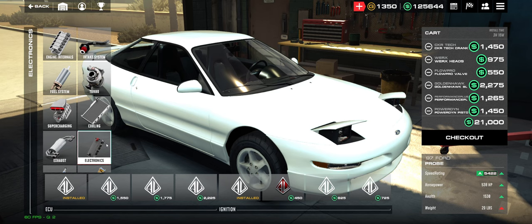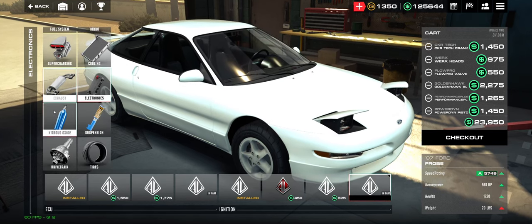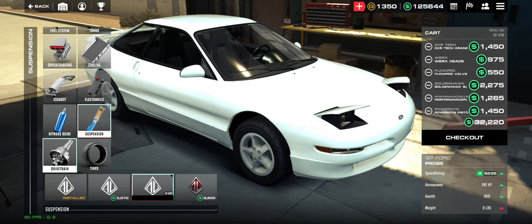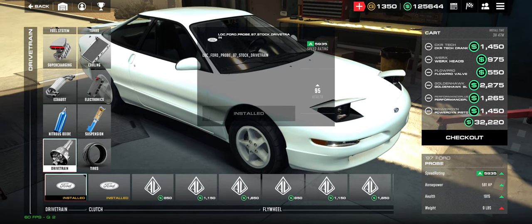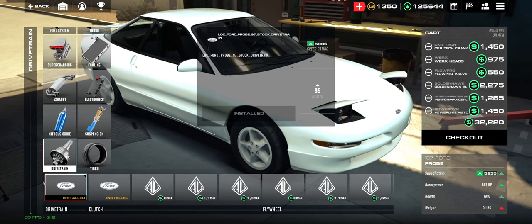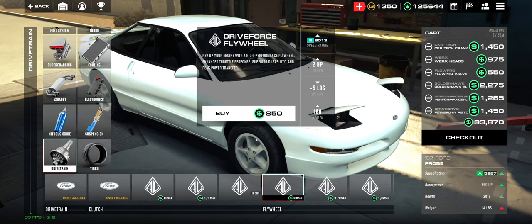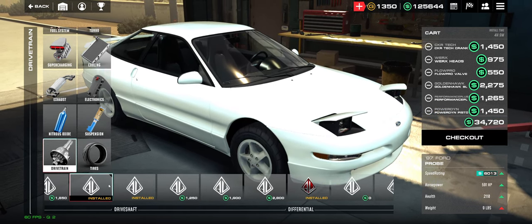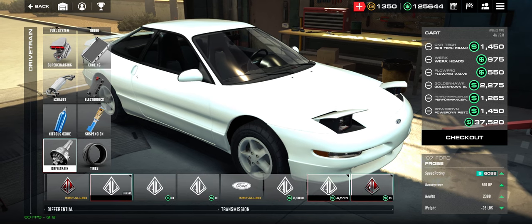I've built this car so many times already just in testing. Electronics: 4 and 4. Nitrous: always want that good old hundred shot. You want the lightest suspension. For drivetrain — this is where it gets a little weird with the number explanation. We always start at clutch because drivetrain doesn't have anything right now. So you want to do 4-1, then 4-1, 4, 2, 4.